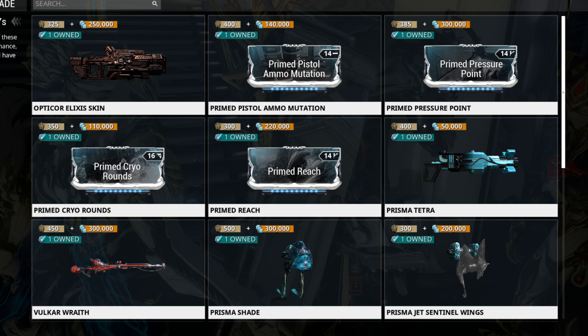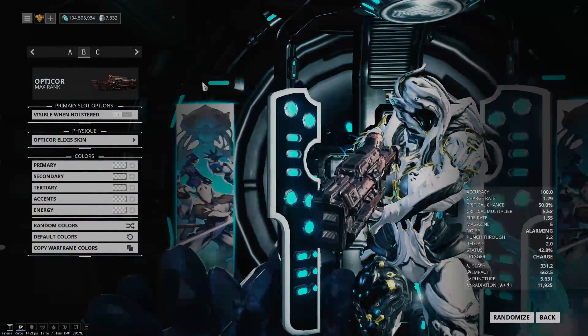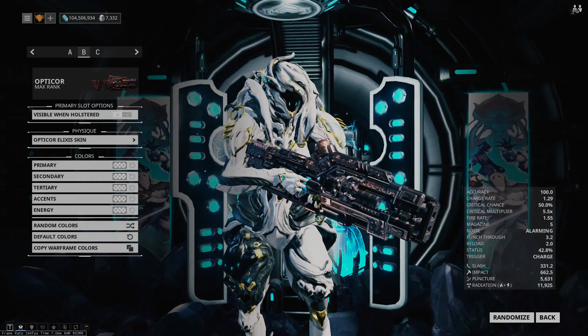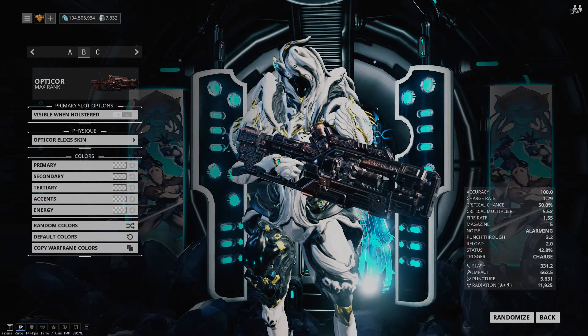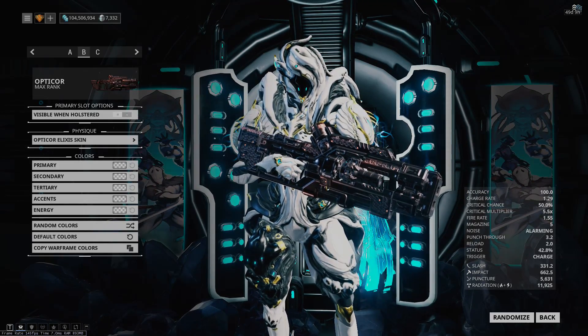Baro is back, so let's talk about what he's got. First and foremost, his new item is the Optical Elixir skin, which I like quite a bit. It's like the other Elixir skin in the game for the Redeemer — very nice looking. I think it is a moderate upgrade to the way the Optical looks by default, because the Optical by default looks quite nice in my opinion.